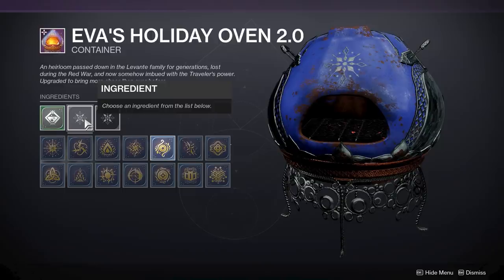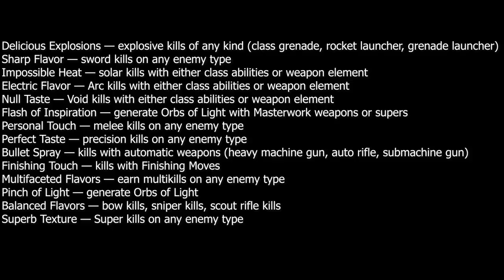The rare kill ingredients are the secondary ingredients that, when combined with the uncommon enemy ingredients, will net you a specific cookie. Here's the full list: Delicious Explosion — explosive kills; Sharp Flavor — sword kills; Impossible Heat — solar kills with class abilities or weapon elements; Electric Flavor — arc kills; No Taste — void kills; Flash of Inspiration — generate orbs of power with your super or masterwork weapons; Personal Touch — melee kills on any enemy type.